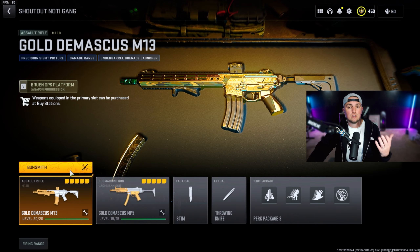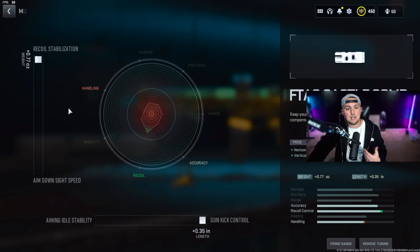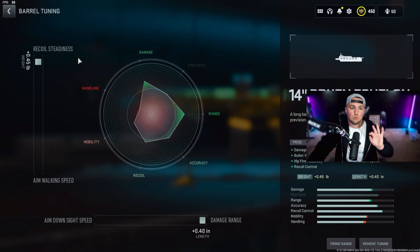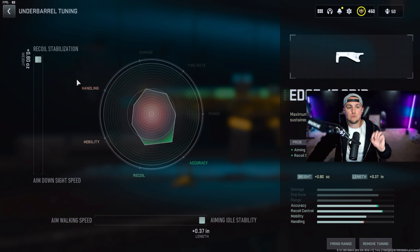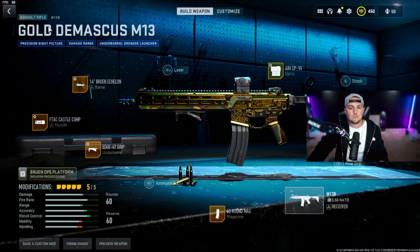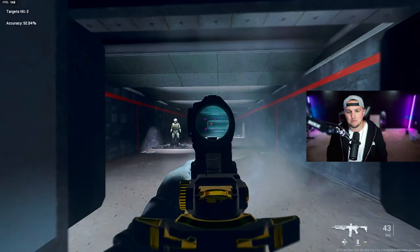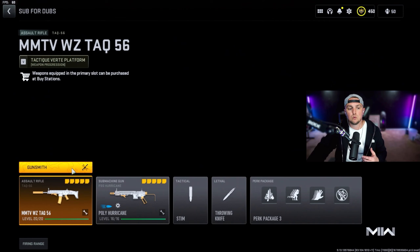Next is the M13. Go with the F-Tack Castle Comp muzzle tuned for recoil stabilization and gun kick control, the Bruin Echelon barrel for recoil steadiness and damage range, the Edge 47 grip tuned for recoil stabilization and aiming idle stability, and the 60-round mag along with the Aim OPV4 optic. Tune that for aim down sight speed and the far eye position. The M13 just hits really hard with very minimal recoil.